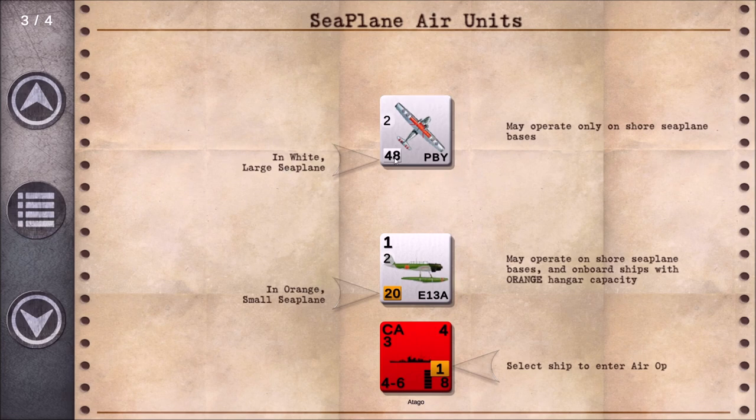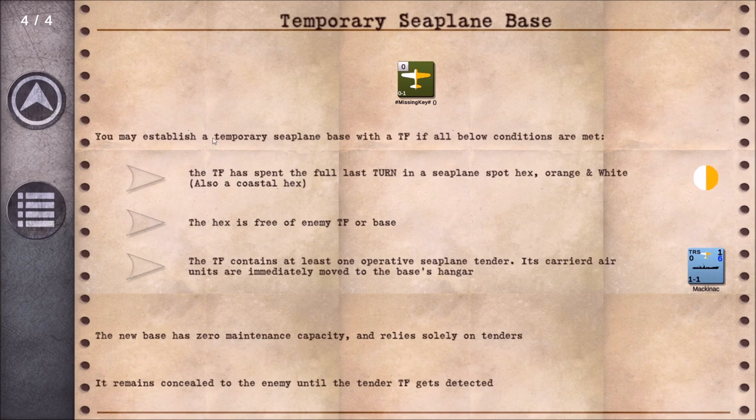We've got two different types of seaplane units now. A movement factor in white indicates a large seaplane — it may only operate from onshore seaplane bases. If it's orange, it's a smaller one that may operate from onshore bases and onboard ship with orange hangar capacity. You can establish a temporary seaplane base with a task force if all conditions are met: you need a seaplane tender, the TF must have spent the full last turn in a seaplane-eligible hex, it must be a coastal hex, and the hex must be free of enemy task forces or bases.